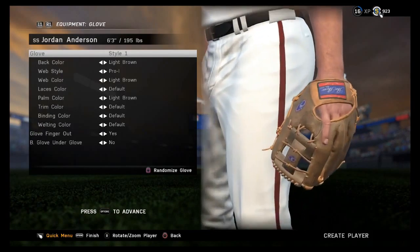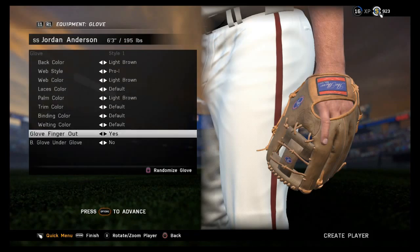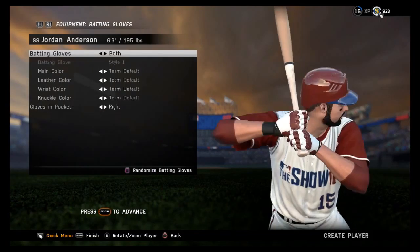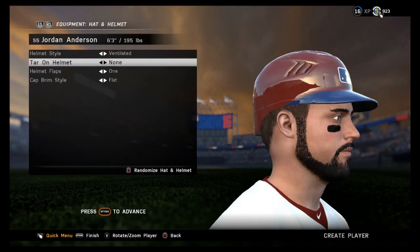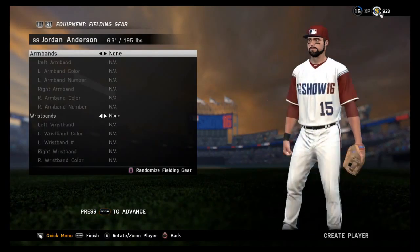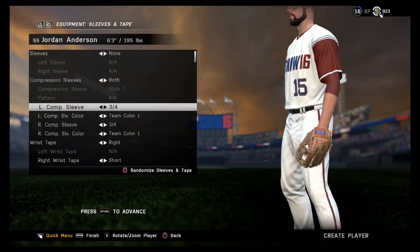I was just showing the creation — you saw all of it in the background as I'm talking over it. It's just Jordan Anderson. He's about six-foot-three, he's a shortstop, and I'm hoping he can be a very good player. He's a switch hitter as well, and I really like to have switch hitters. I love when I'm playing Diamond Dynasty or something and have a switch hitter because they can hit against any pitcher you throw at them.